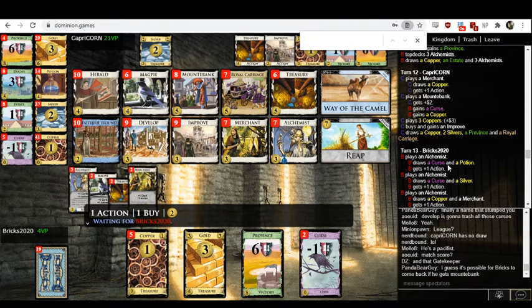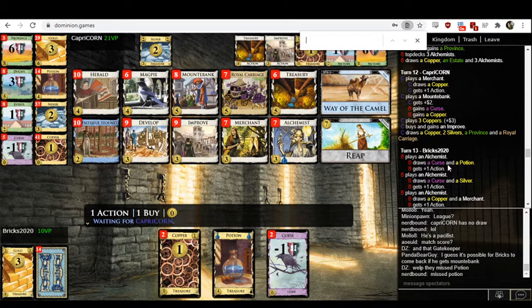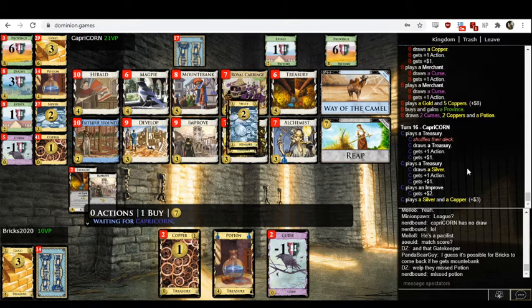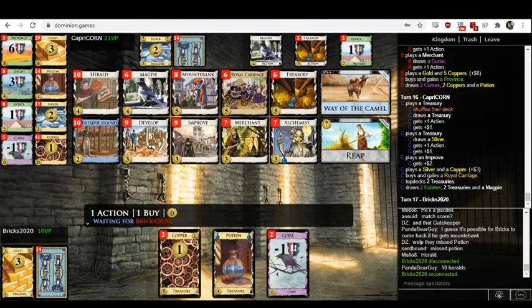I would not guess it's possible at this point. The damage is kind of already done — the curses and Coppers have been given. Two-plus-Potion hand this late in the game — painful, but not necessarily unpredictable. Surely you want to turn that Improve into a four-cost card — get a Herald or a Magpie or something. I think I'll take a Herald. Magpie would be good too.